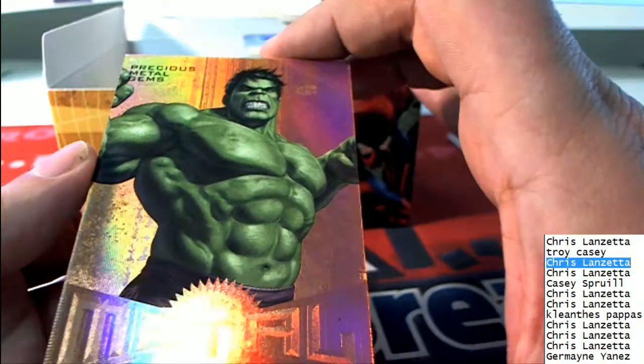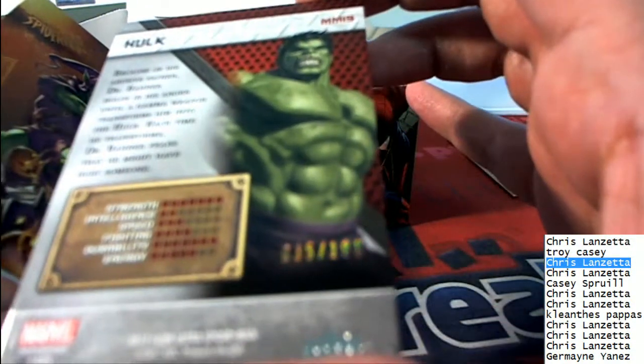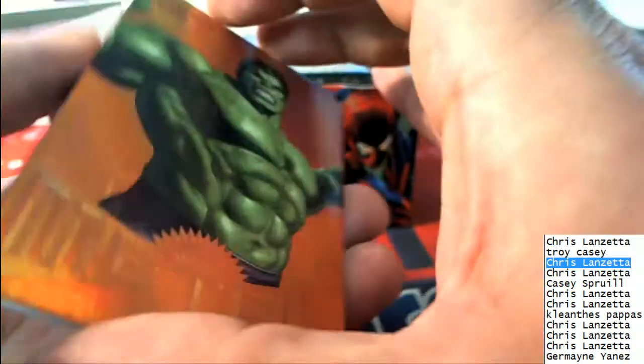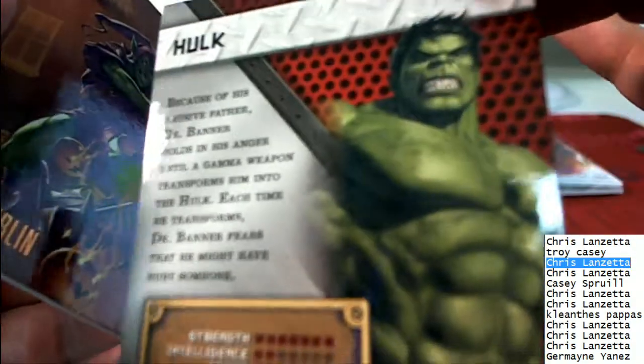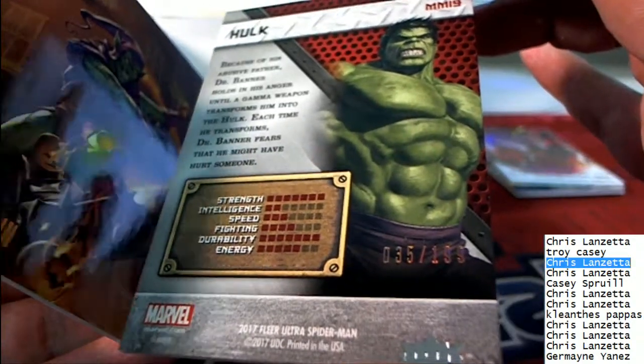Precious metal gems — it's the Hulk! A nice hit coming out of the break right here. Terrific — 35 of 199, the Incredible Hulk Precious Metal Gems. These are the kinds of items we're looking for to come out in the box break. Terrific!